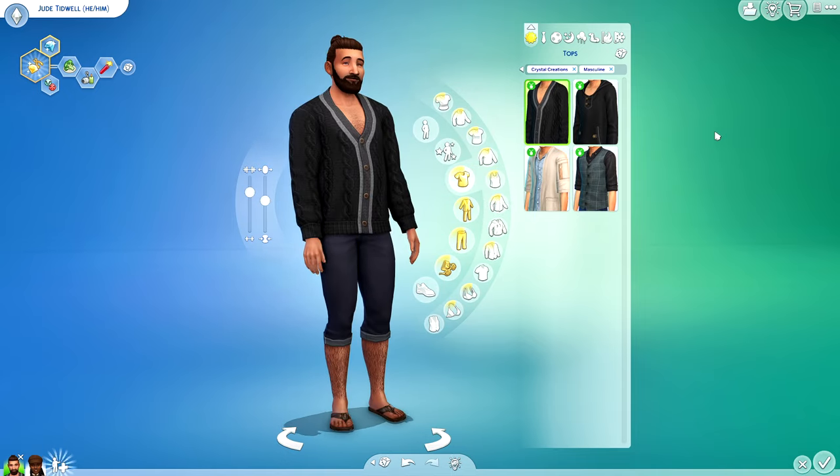A lot of people are excited about the bookcases — specifically the one giving Beauty and the Beast vibes with a little ladder. I think it would be perfect for a library. I do feel like there's enough inclusivity with these pieces that you could implement them into your regular gameplay. While it doesn't look like a lot when you're looking at it in the catalog, once you actually get your hands on it, there's definitely a nice little assortment of items.